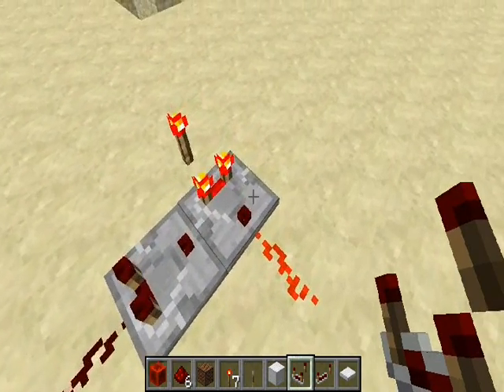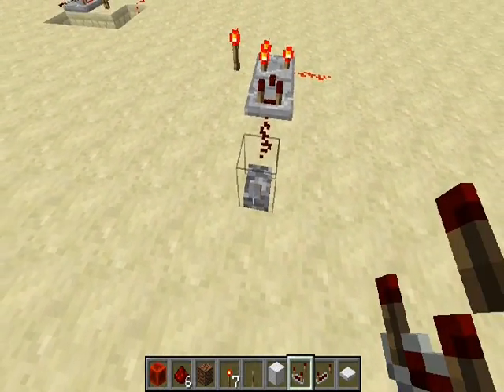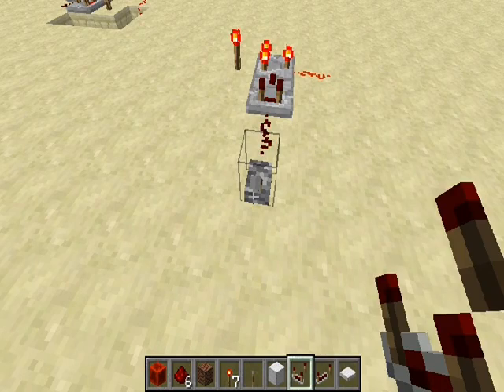I believe this is called the addition mode of the comparators. So now we put it into subtraction mode. When we power this, it now turns off — and now it's instant.